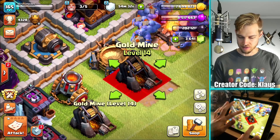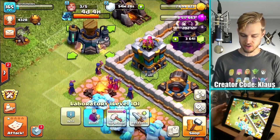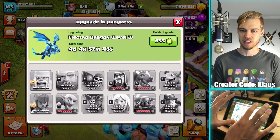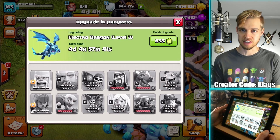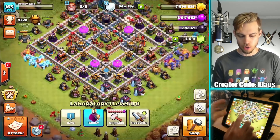Also my laboratory — I believe it might be available. Four days until the e-drags are done in the lab. For a second there I thought my hand cam froze up again — that would have been terrible. So the electric dragon upgrade is going, four days until it is done. Let's go do some raids.